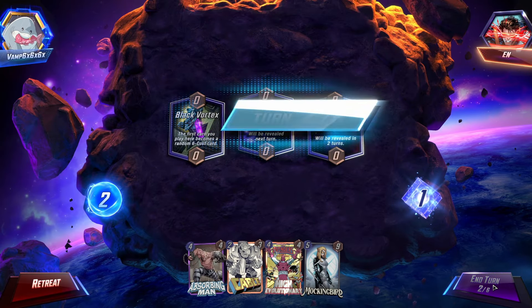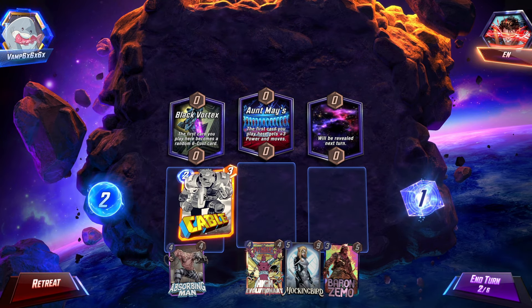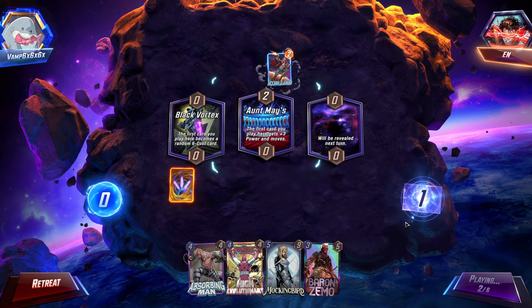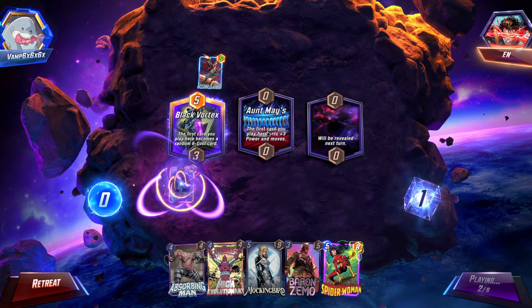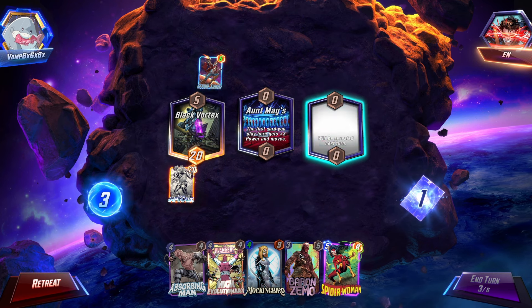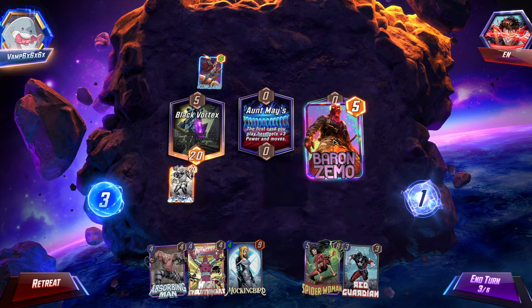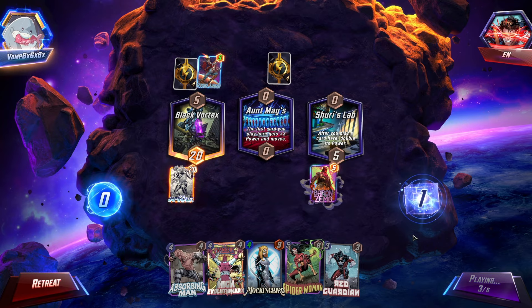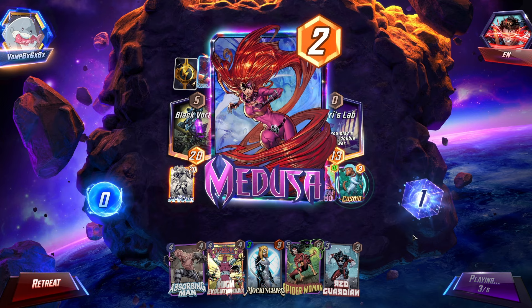I know what I'm going to do, which is play Cable here so we can get Cable's effect. They thought I was going to play a card in the mid, which would have been a safe bet honestly. Infernaut — don't mind if I do. We're also going to go ahead and... I instantly regret playing Zemo there for multiple reasons.